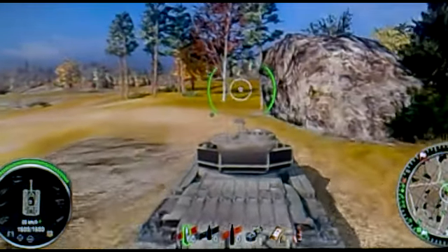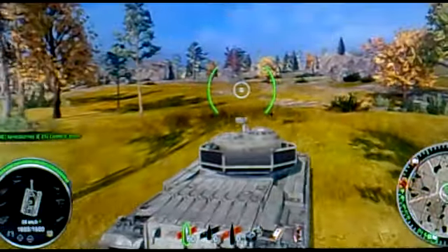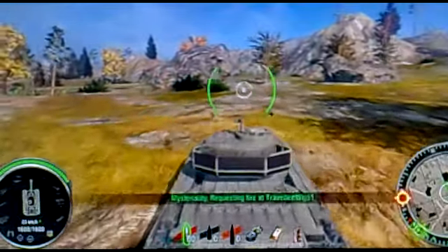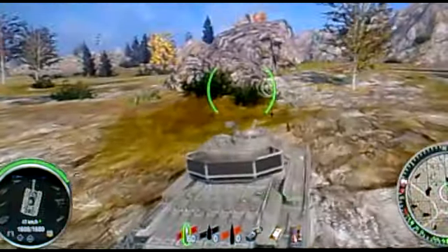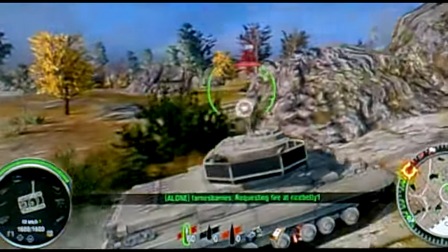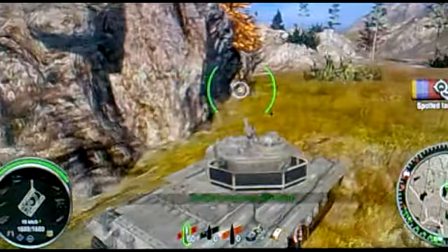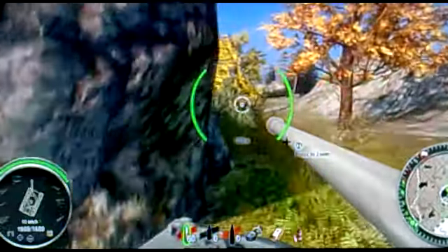Sorry for the clicking, guys — I always sit with my controller pretty close to my bed. The E25 gets the first kill on our team, but it was against a lightweight, so you could have done better. I've got a Black Prince tailgating my butt, and there's a Tiger over here. Oh, they have a T-28 HTC and a KV-4 on this side — I'm gonna light it up for artillery.